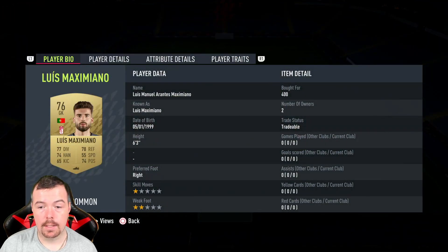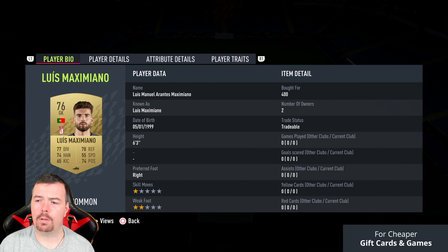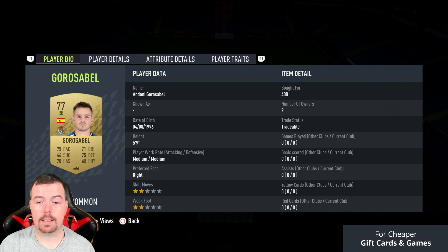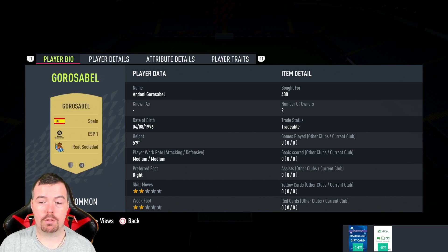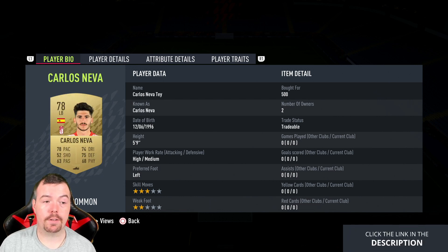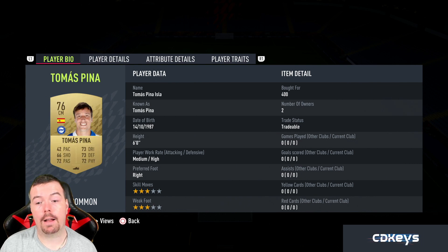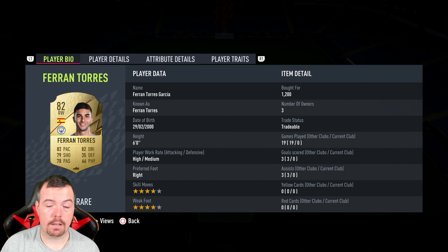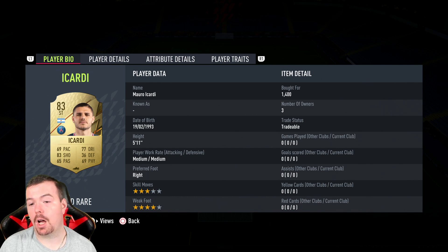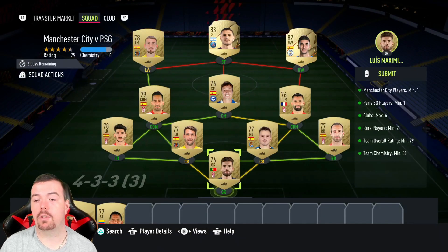Granada was the main team I went for. Maxim Maiano was 400 coins bid, Victor Deo was 400 bid, Gorosabel from Rosas was 400 bid, Pedraza from Villarreal was 500 bid, Carlos Neva was 500 bid — so you're looking at 400 to 500 coin bids for gold players. Gonelons was 400 bid from Granada, Montero was 500 bid from Granada, Peanut from Alves was 400 bid. Then the Man City player Torres was 1.2k bid, Acardi was 1.4k bid for PSG, and left mid Moyà Gómez from Villarreal was 500 coins bid.